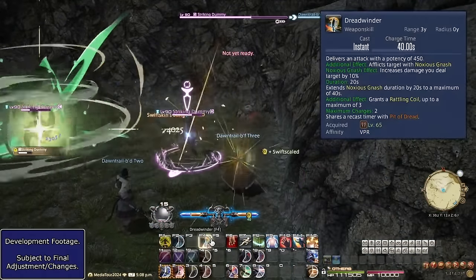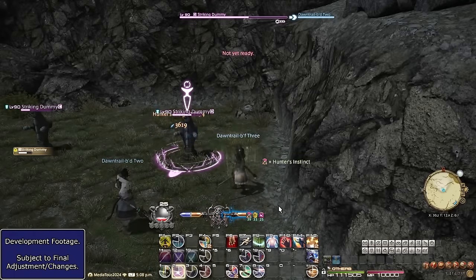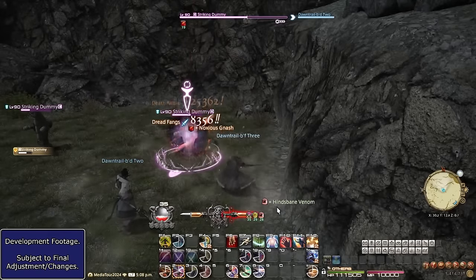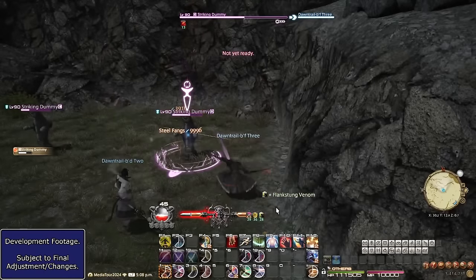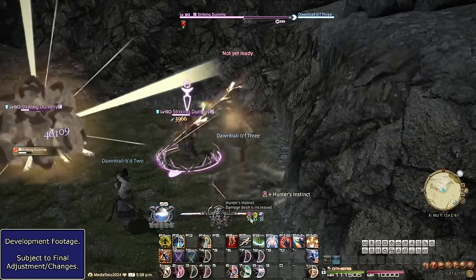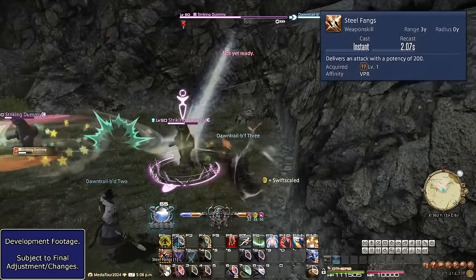Viper is a job that is a combination of Monk, Samurai, and Reaper — to use an extreme oversimplification. The awakened mode is basically like Reaper's Shroud, but even busier and flashier somehow, while the base rotation is an even more complex version of the Monk combo tree. One of your attacks applies a debuff to the enemy like Reaper's debuff, while two buffs apply damage and speed buffs to you like Samurai. There's also a resource-granting attack that allows you to use three other attacks.